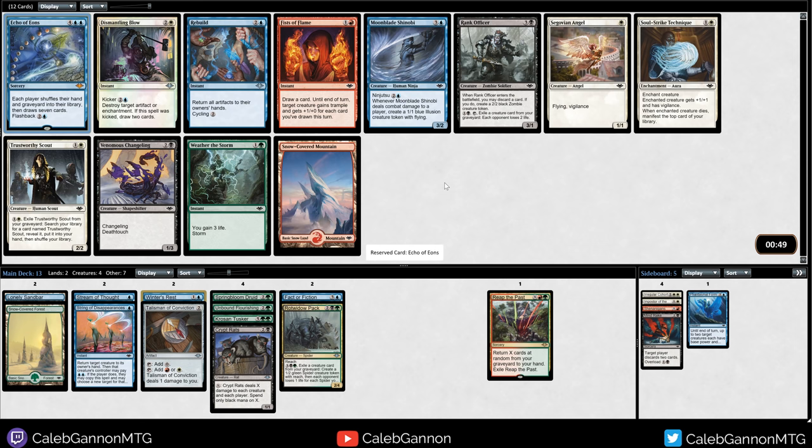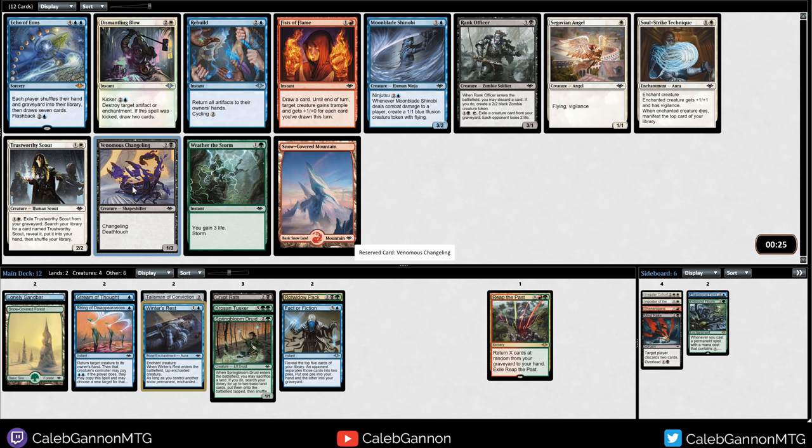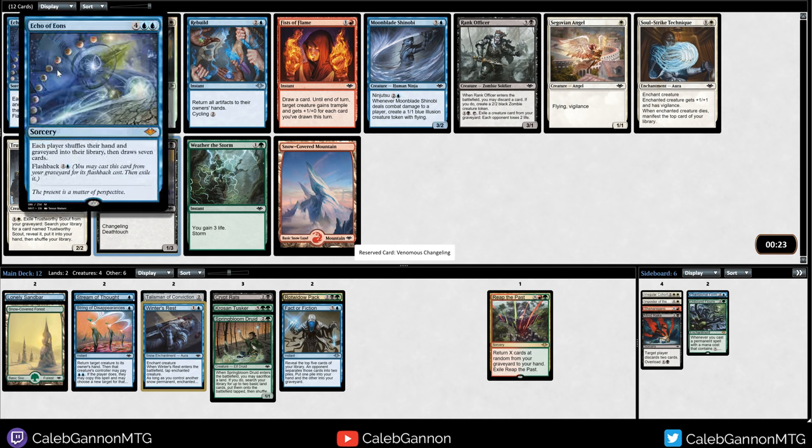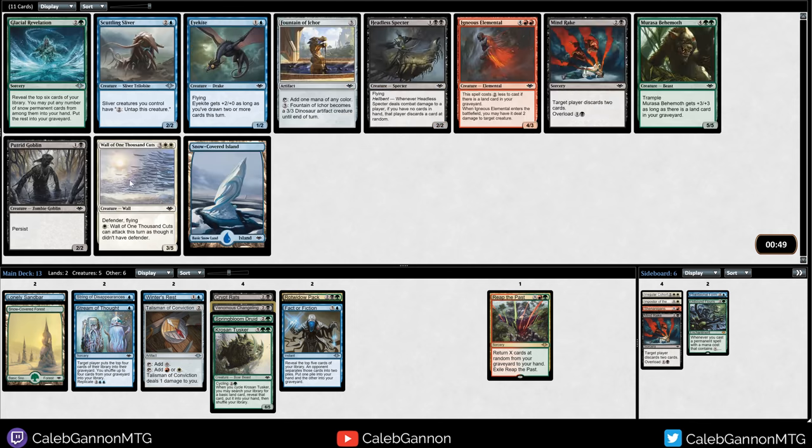Echo of Aeons. There's also the Venomous Changeling. We can get a lot of cards with Echo of Aeons - it's sweet, but it's like not even that good. I think it's just worse than playing a Venomous Changeling. If it comes around I'll probably take it, but we already have quite a bit of card advantage in Fact or Fiction and Reap the Past, so we don't really need it.